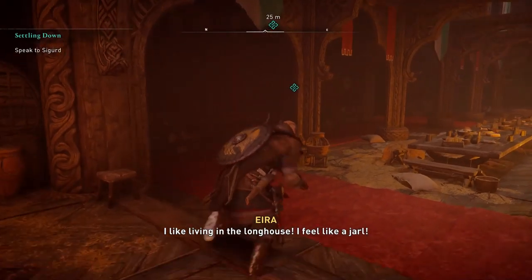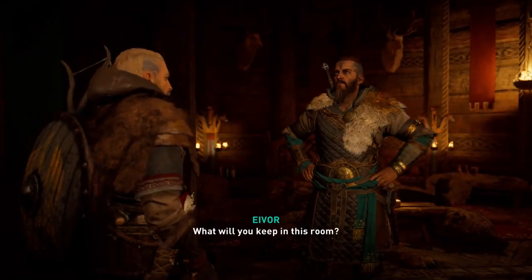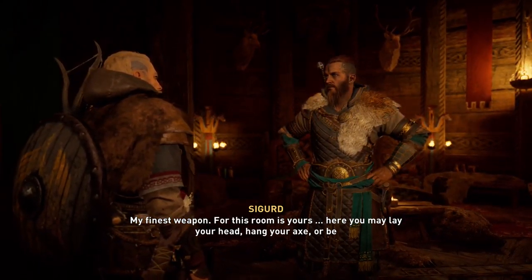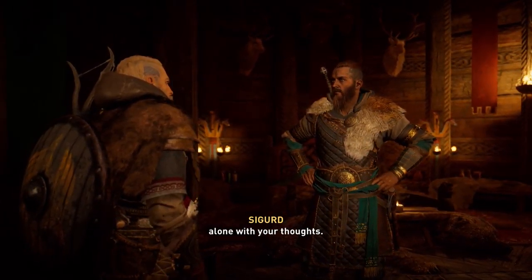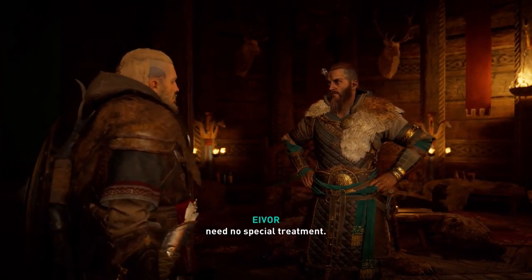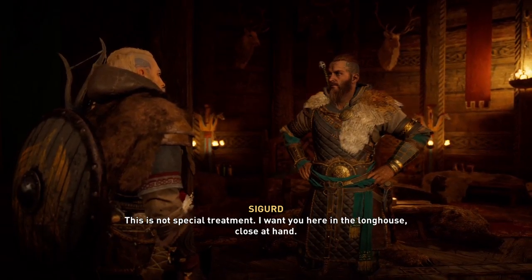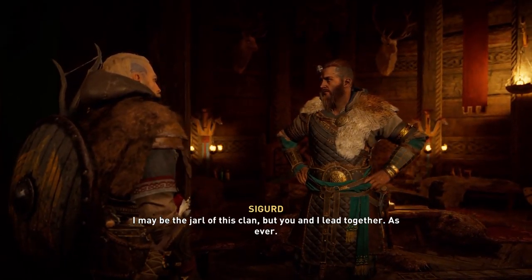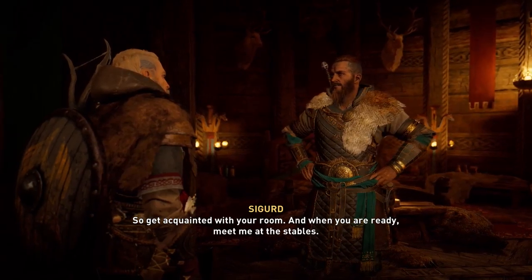I like living in the longhouse - I feel like a Jarl. Let's listen to Sigurd. 'What will you keep in this room?' 'My finest weapon - this room is yours. Here you may lay your head, hang your axe, or be alone with your thoughts. Do you like it?' 'It suits me well, but I would be just as happy lodging with the raiders. I need no special treatment.' 'This is not special treatment. I want you here in the longhouse, close at hand. I may be the Jarl but you and I lead together as ever. Get acquainted with your room and when you're ready, meet me at the stables.'